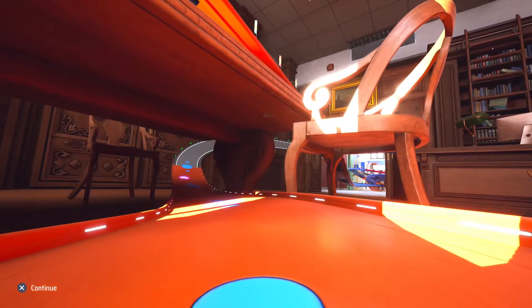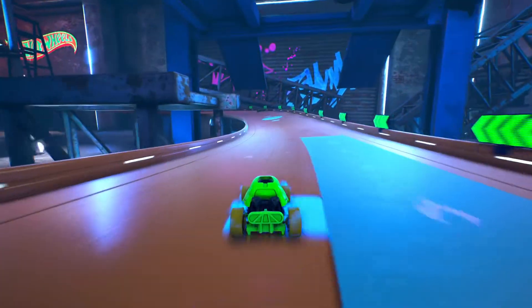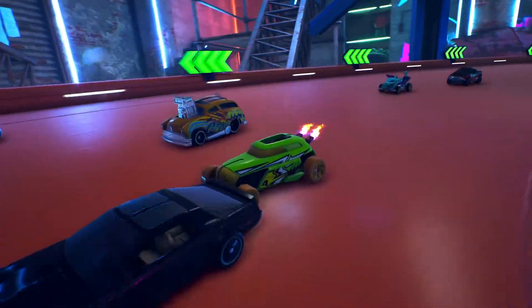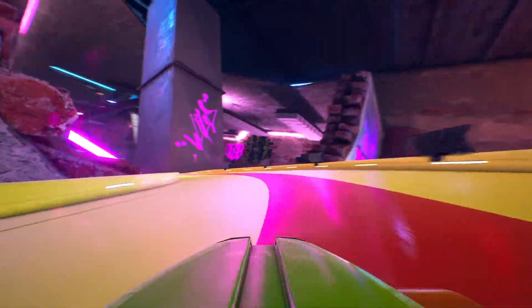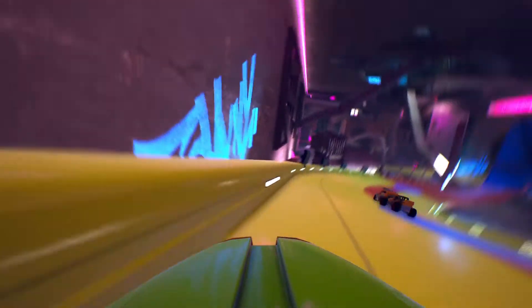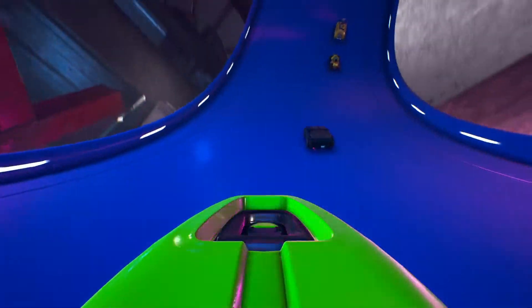The basement is just one of six environments that races take place in, with the tracks themselves mostly suspended in mid-air. But unlike the other environments, which include a garage, a college campus, and a skate park, you get to customise it. You can choose what's on the shelves and what colour and material the walls are, for example. It's just a shame that you can't place new objects, but then that would mess up the tracks that run through it. In any case, it's a nice touch that some will appreciate.